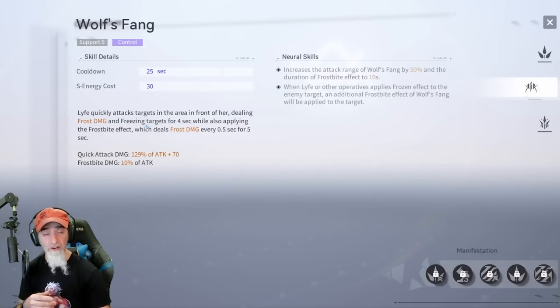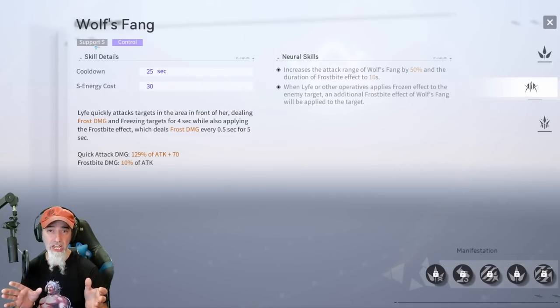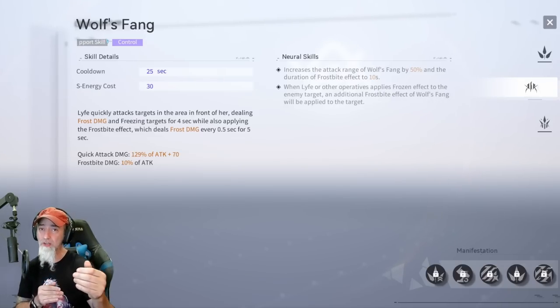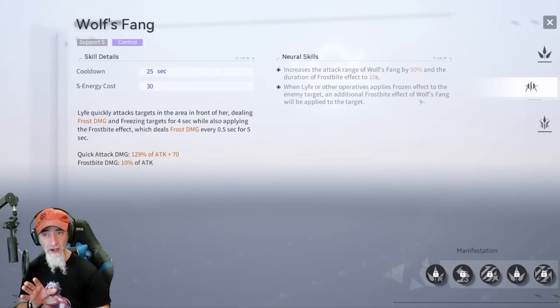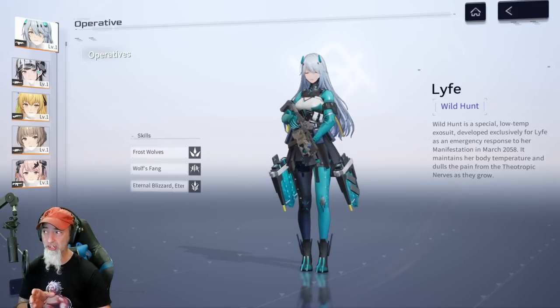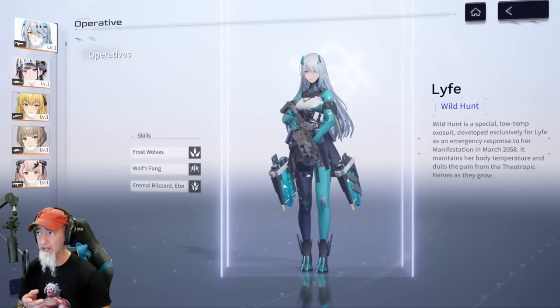As a support, whenever you use Life via QTE, she actually freezes targets for four seconds. She can be a really good support because of her insane amount of CC. You get a lot of CC, really good damage, decent range, and semi-auto fire — a very potent character. Her ultimate is insane: it has a huge amount of CC, freezes everyone in the area for four seconds, her damage is very high, and she's in an iframe so she doesn't take damage at all.